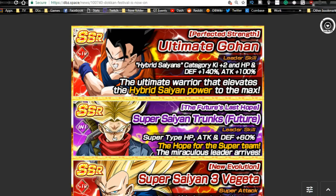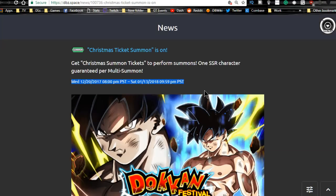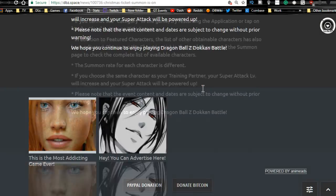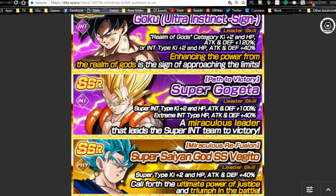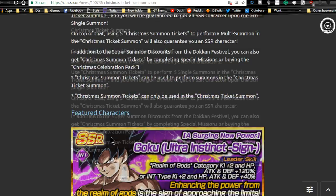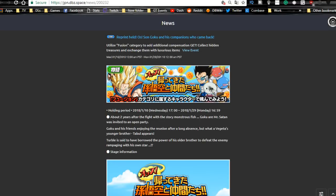The Christmas ticket summons runs until the 13th as well. If you have leftover tickets from the Ultra Instinct Goku banner, please make sure to use them — once this is gone you won't be able to use them again. After five summons you get a guaranteed SSR. Personally I didn't get the two I wanted but I did unlock all four dupe slots on one character. Make sure to use those tickets before they expire.